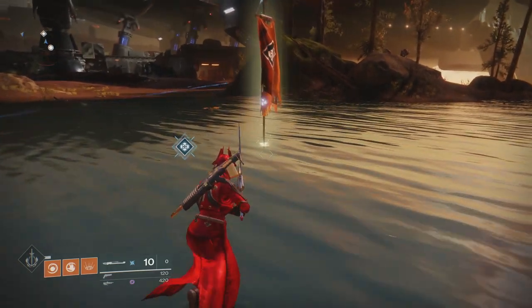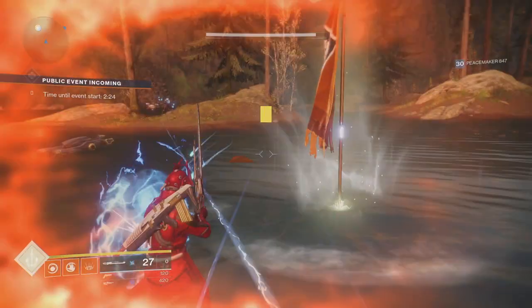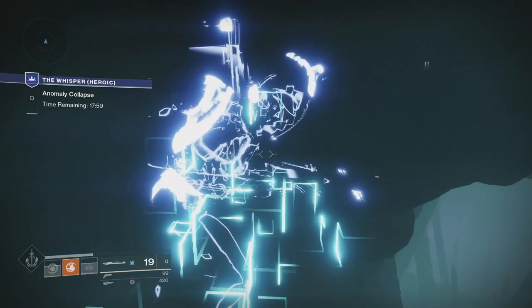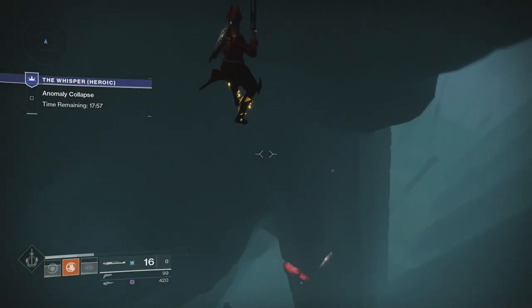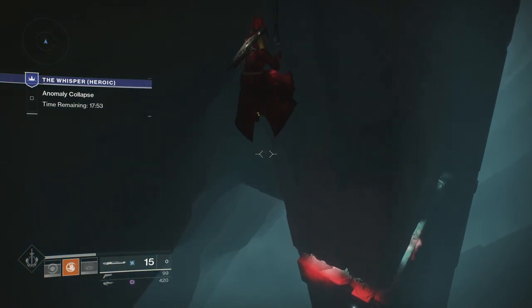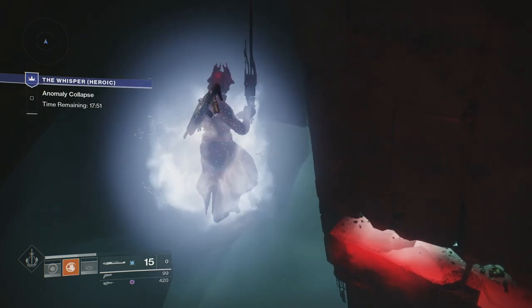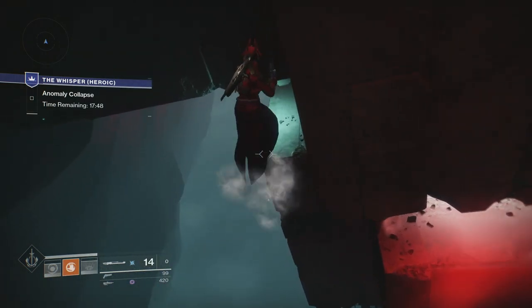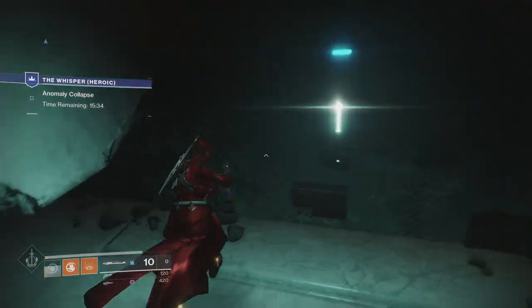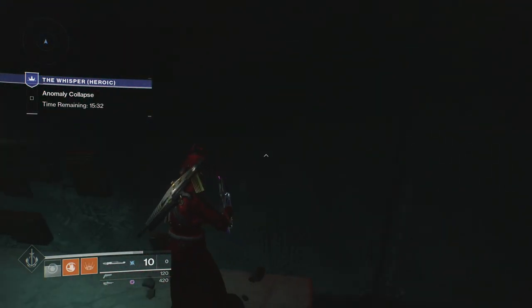If you can consistently perform this maneuver, then I'd say you're ready to try it in the mission itself. So let's watch this again — I launch myself across the chasm and aim my reticle towards the spot I want to land. When you approach landing, you want to double tap jump and then swing your sword. Do not press jump once and then swing, or else you'll only be able to mid-air boost twice. Double tap jump, swing, let yourself fall a little, and then repeat it twice more until you can get to the ledge.